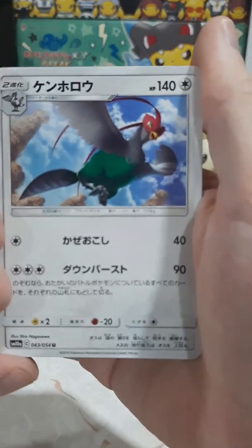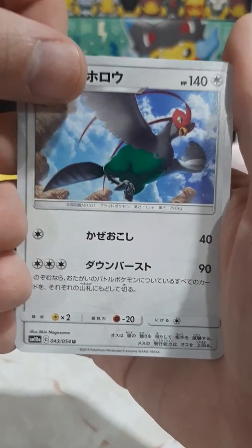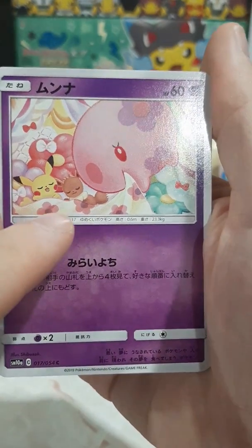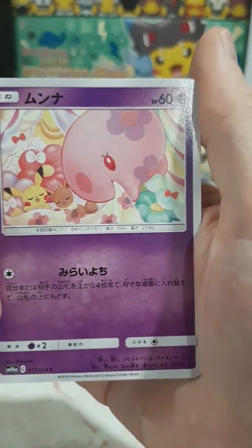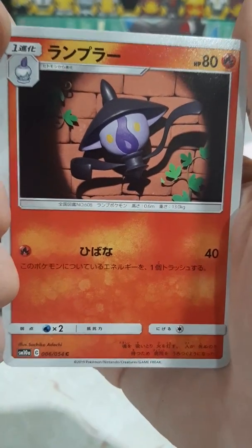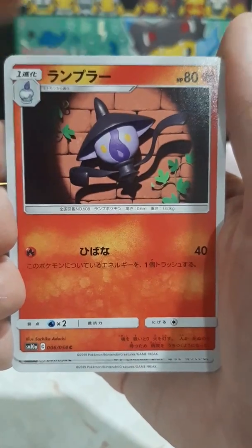Oh, here's the final version of the pigeon thing. Is it Unfezant, if I remember the name? It turns from a pigeon to a pheasant. Okay, then Munna, with a little Pikachu - oh, he's tucking them in so he can devour their dreams. Oh, little Chandelure baby - look at him, he's made of clay as well. It's not the Chandelure, this is the second evolution.